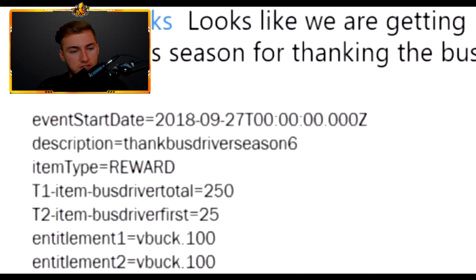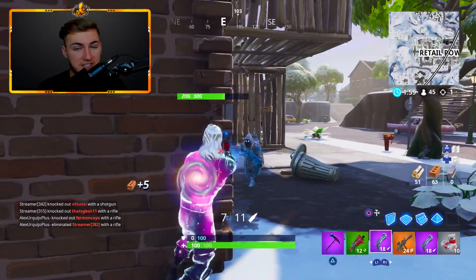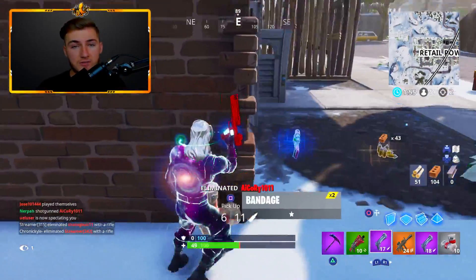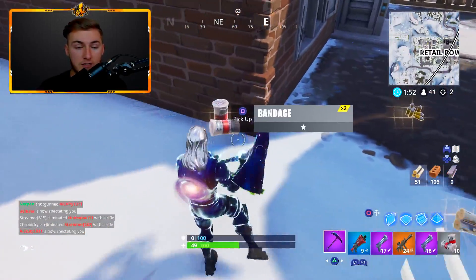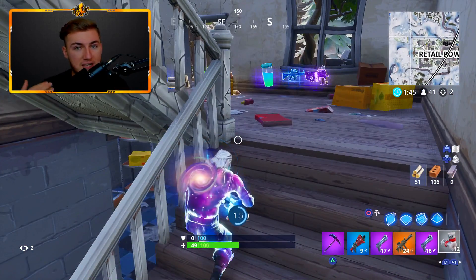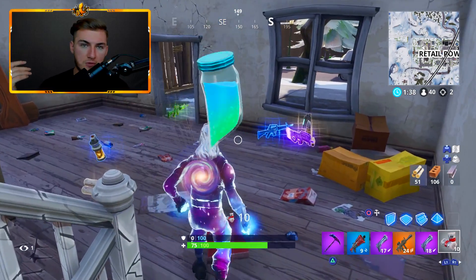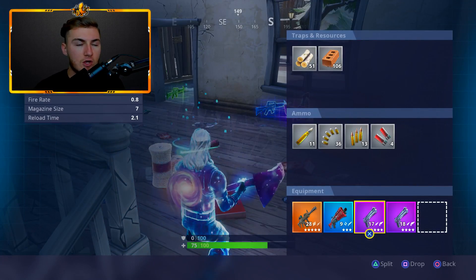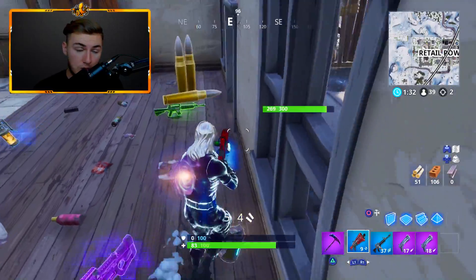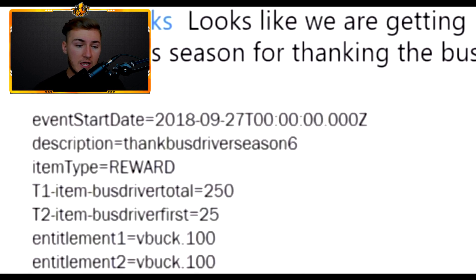When you look at this file, it says the event start date is 2018-09-27. What's really weird is the description says 'thank bus driver season six.' I don't know if they just put this as a placeholder or if this has actually been in the files since season six — if so, that'd be pretty crazy. But it's really hard to read the code, especially with Epic. They're a very smart company and they know people are data mining their files, so I feel like they purposely change stuff to make it hard to understand — only the people on the inside know exactly what this all means. As far as item type goes, it says 'reward.'